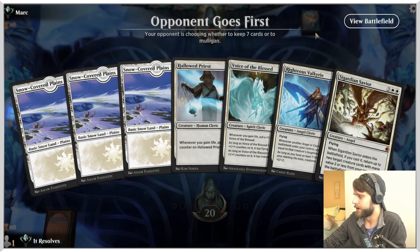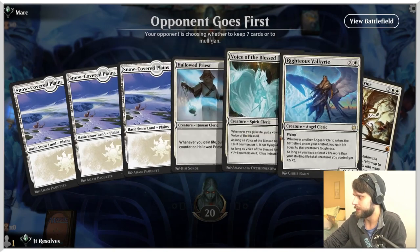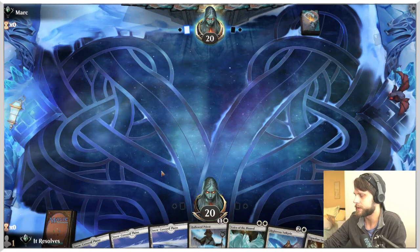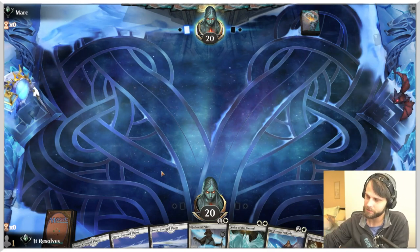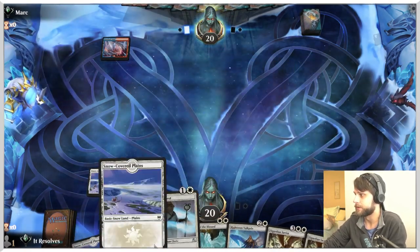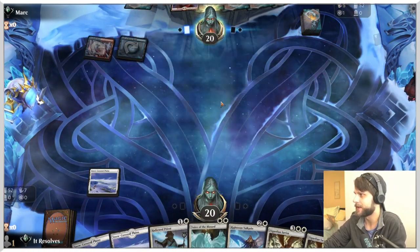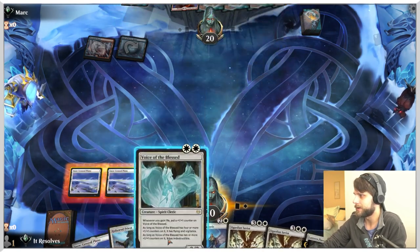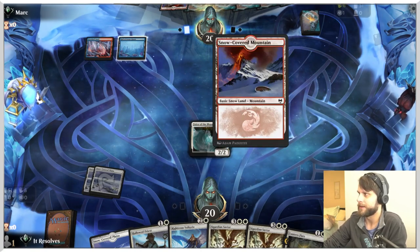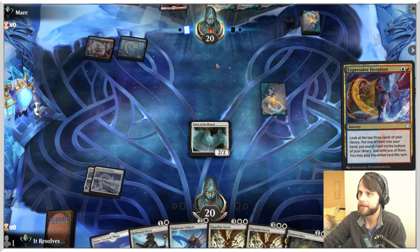Here we are for game number three — this is a relatively easy keep. It's not perfect, but it's definitely something we can shoot for. Ideally you'd like to have a Lunarch Veteran on turn one — that sets up so well for the two-drops in the deck. Let's throw out the voice. Chances are this is going to eat a burn spell — they've got snow-covered mountains; I can only assume they've got Frostbites. They are playing an island though, so maybe not.